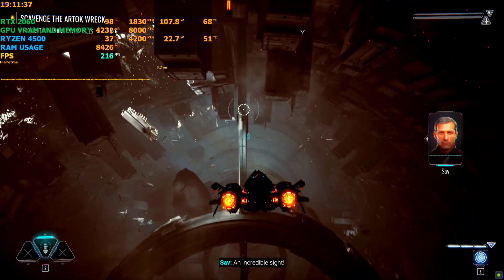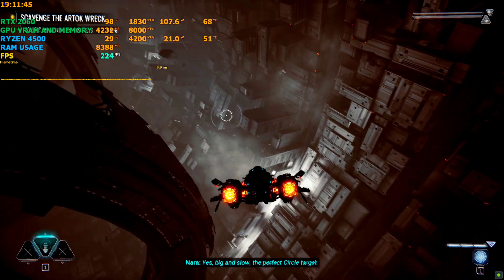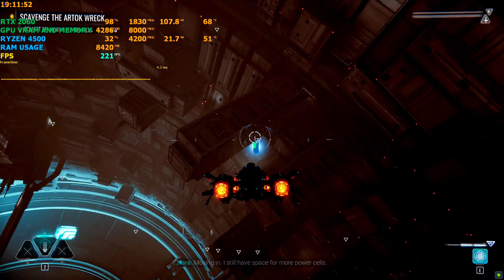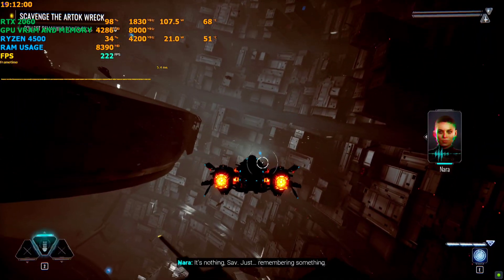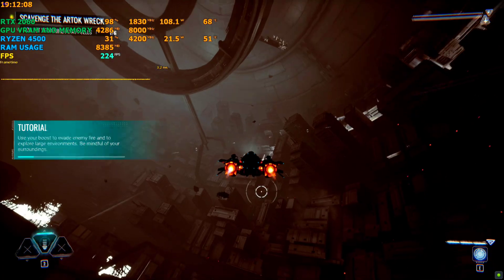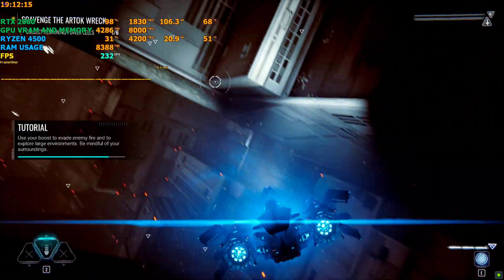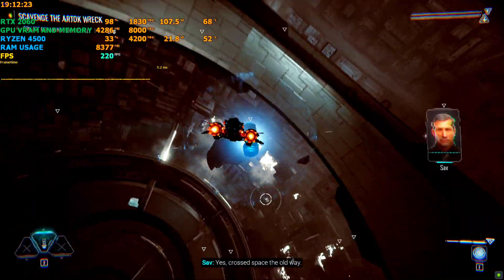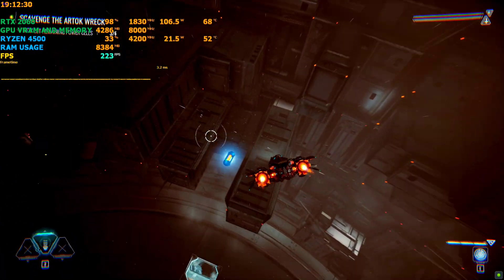In-game dialogue — "An incredible sight. They built her big — yes, big and slow, the perfect circular target." Moving in. "I still have space for more power cells." "Are you okay?" "It's nothing, just remembering something. The pain is still there, deep inside." The arc transported jump gates across space the old way — engineers, pioneers, their families, all looking for a new beginning, a long journey just to die.